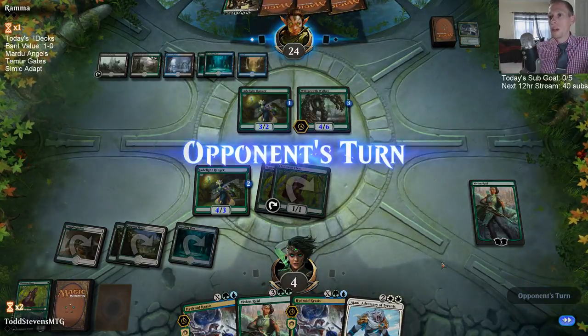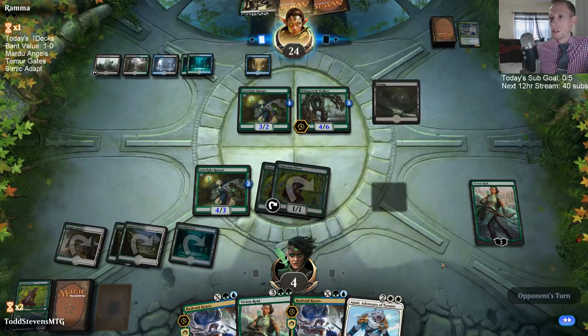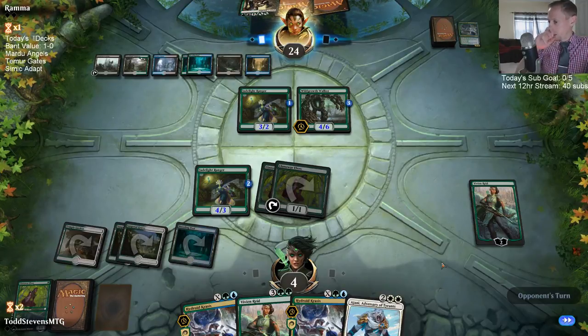They wanted to wait on Find // Finality until the Krasis died so they could get it back. If we get another land next turn we do get to cast Krasis for five, and we have a Johnny that can make our Krasis bigger. Maybe I should have just cast Krasis for four there — Finality kind of kills me if I do that, it makes Finality a lot better for them.